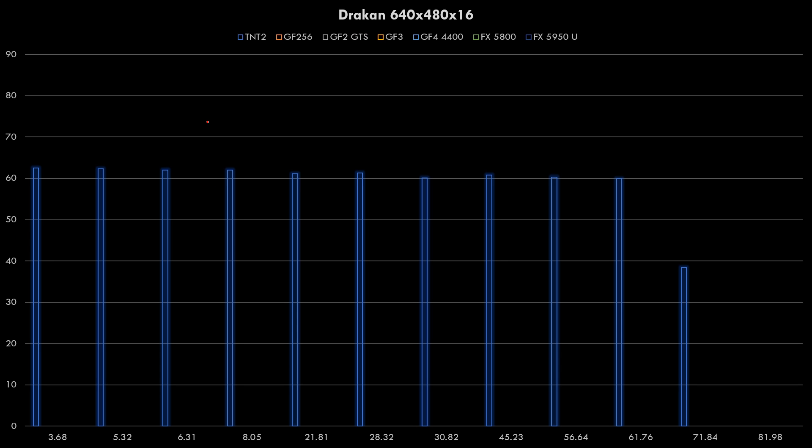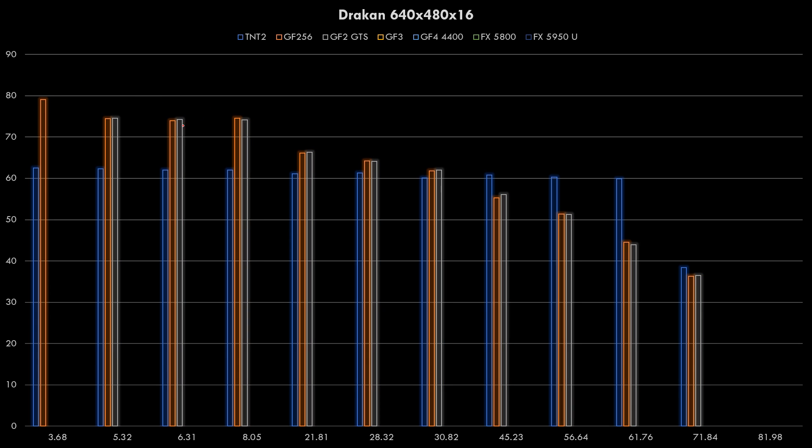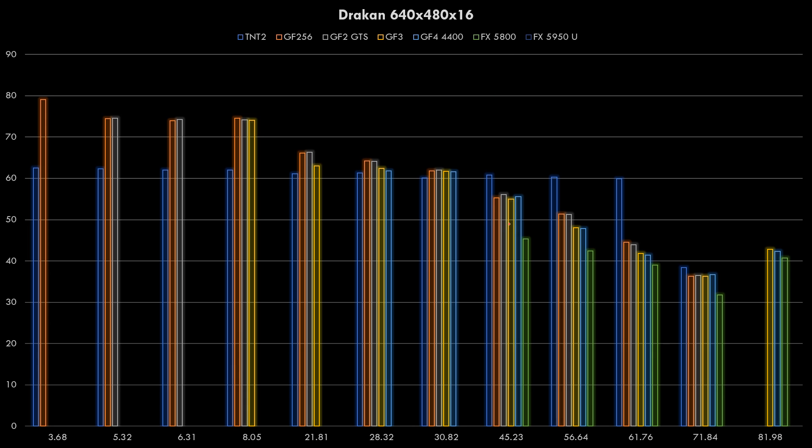The next game is Drakon, also running at 640x480. The TNT2 and the GeForce 256 once again show performance going down with later drivers - the oldest driver is the fastest. The GeForce 2 and GeForce 3 show the same picture. The GeForce 4 and the FX5800 are once again slower than everything else, and finally the 5950 Ultra.